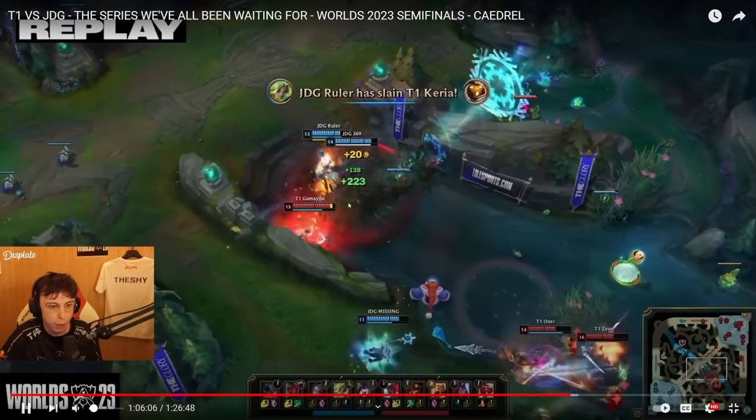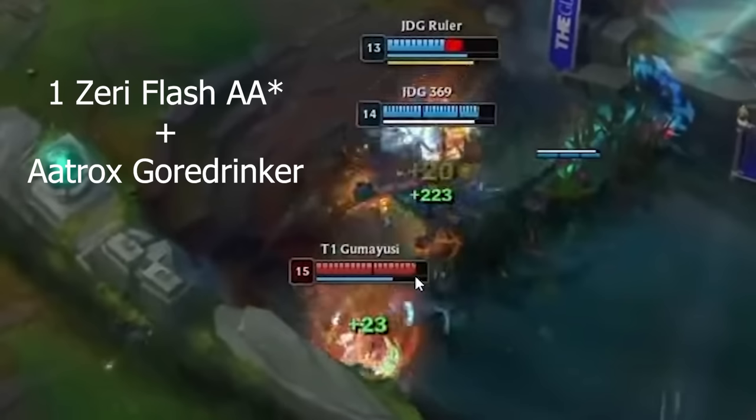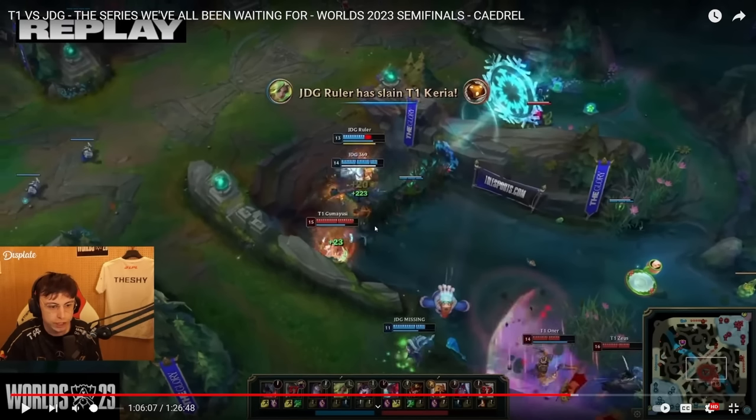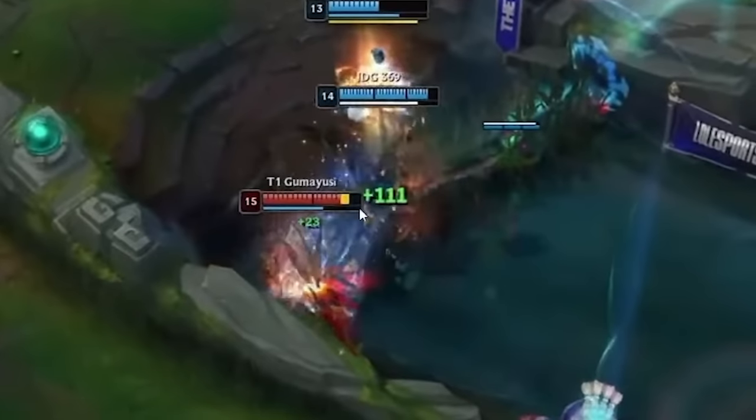The only thing that hit him was that one Zeri Q at the beginning when Ruler flashed. With Gormdrinkner, 369 needs only this much HP — I'll show you later how much one Q from Ruler does to Guma Yushi, because Guma Yushi should have been dead in 0.5 of a second. But he dodges that Q and is still auto attacking Ruler. The fact that he can still concentrate on Ruler specifically with 369 on top of him is crazy. Ruler's already half HP, Guma is still full.